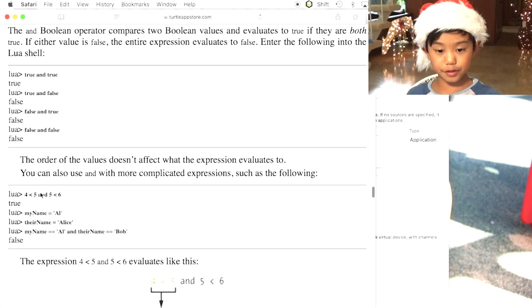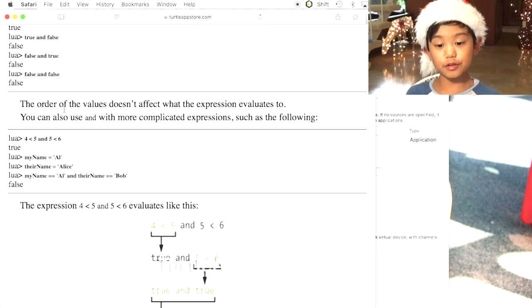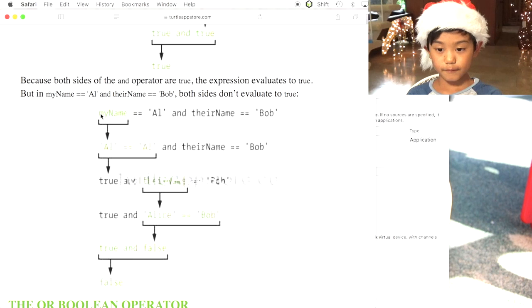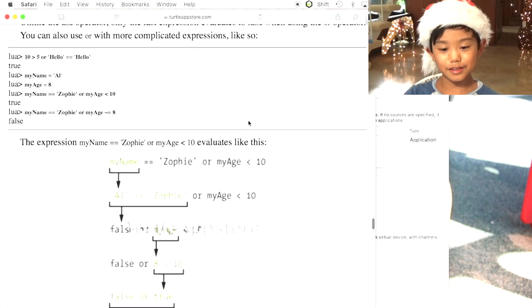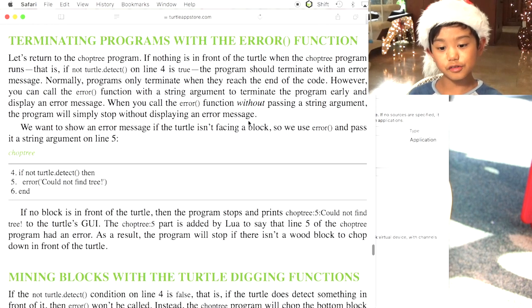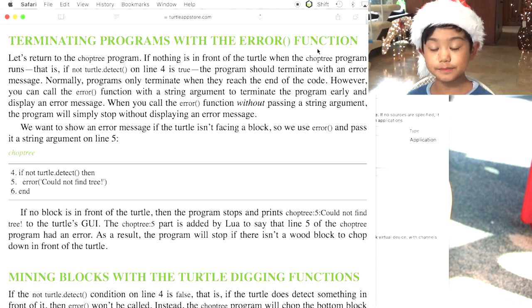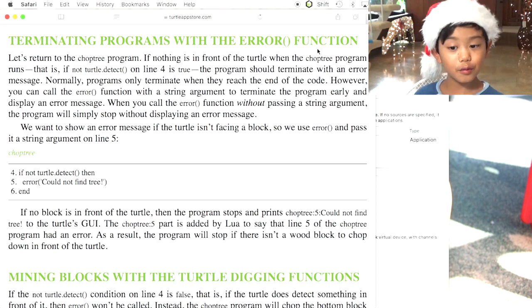Terminating the program with the error function: if nothing is in front of the turtle when the chop tree program runs — that is, if not turtle.detect returns true — the program will terminate with an error. You can call the error function with a string argument to terminate the program early and display an error message. So you know what you did wrong if you got it wrong, because otherwise it'd be a hard time figuring out what went wrong.